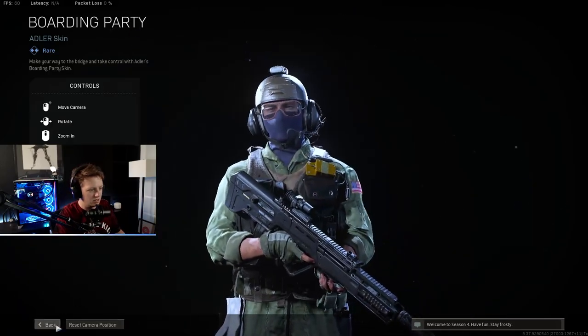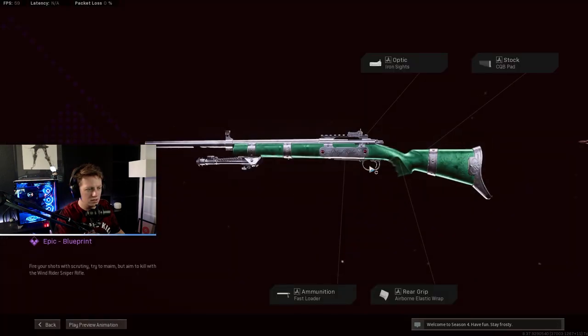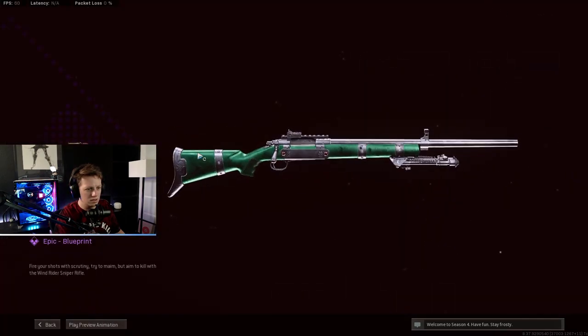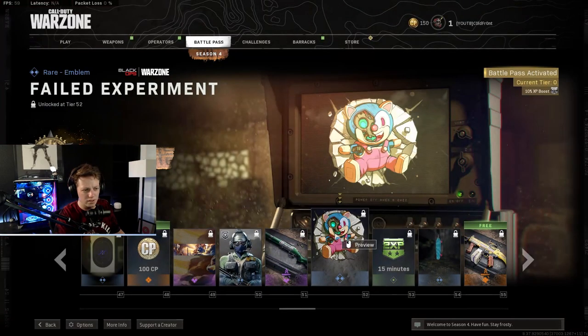He's additionally all covered up for his wounds. Blueprint Sniper Rifle Alpha called the Wind Rider. I believe that's the Swiss — tell me in the comments, but I believe that's the Swiss.